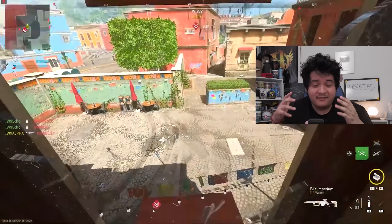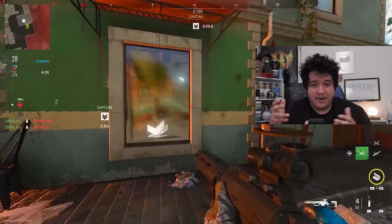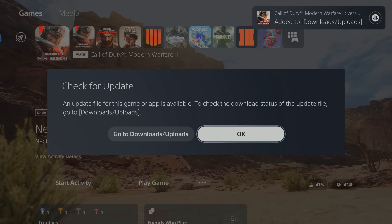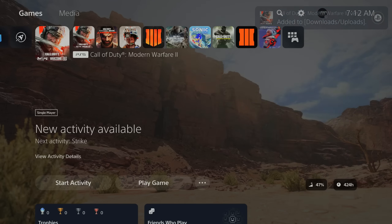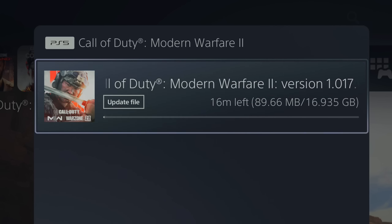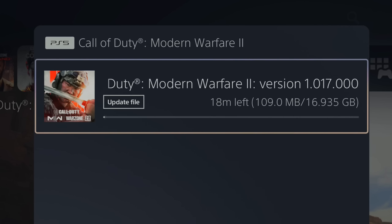Starting things off, how big is this update for every platform for Modern Warfare 2? On the PS5, since PS5 can download updates early, it ended up being around 17 gigabytes — around 16.9 more or less. So just make sure you have enough space on your PS5.